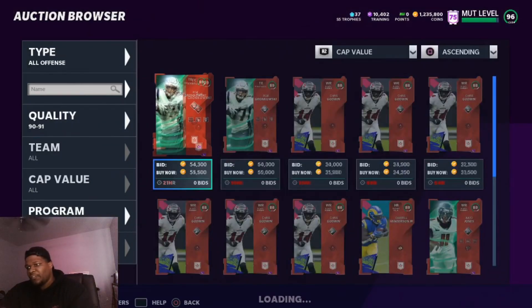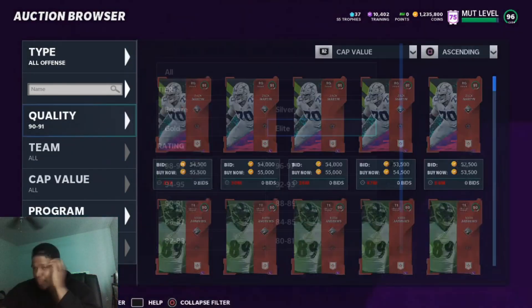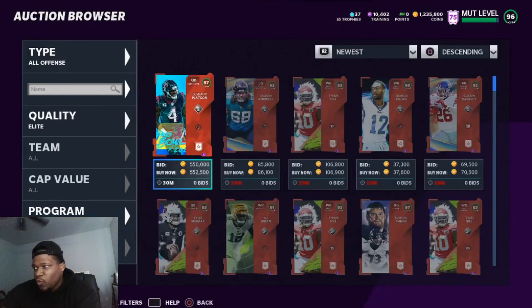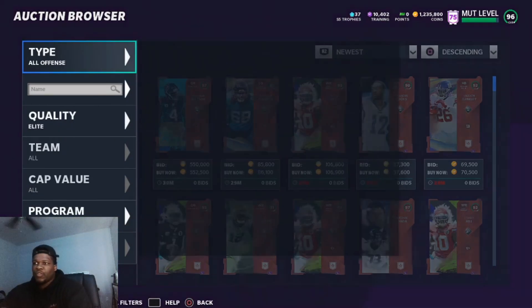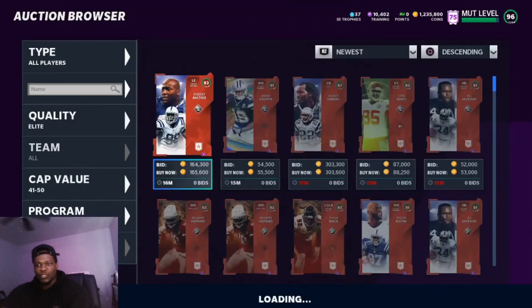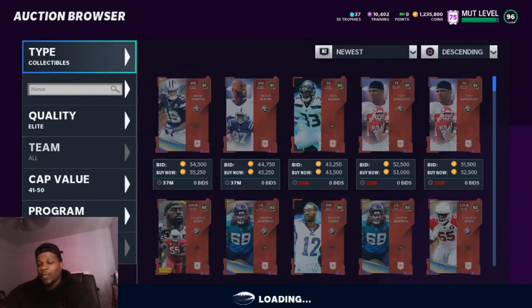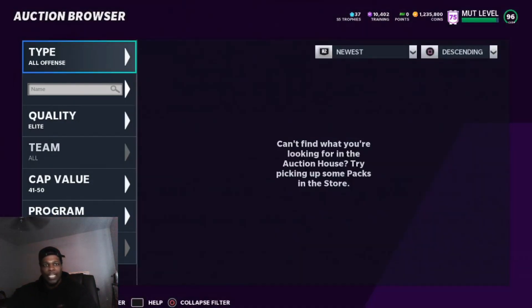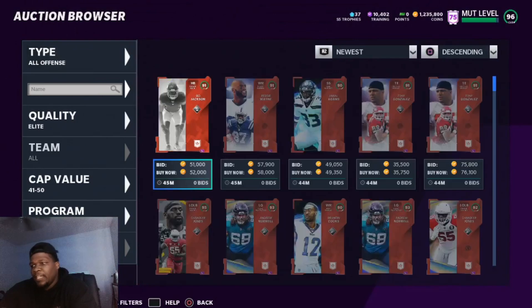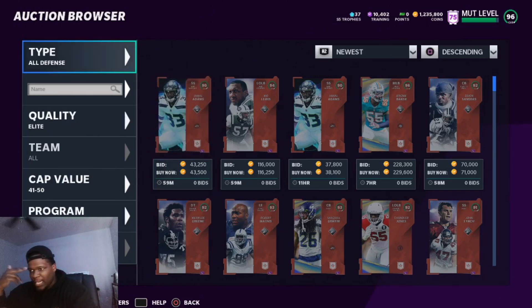For Series Redux, instead of going 90 through 91, I like to go through a range and find a cap value that works. Go newest, then if you can't see all offense go to all players and see what cards you can find. We have 16 minutes here, so go cap value, switch it up, then go all offense or all defense — this gives you a huge range of cards to snipe. The more coins you have the better these filters get.